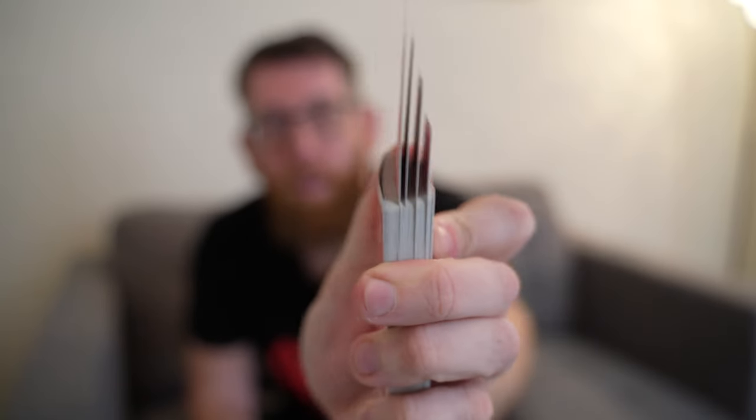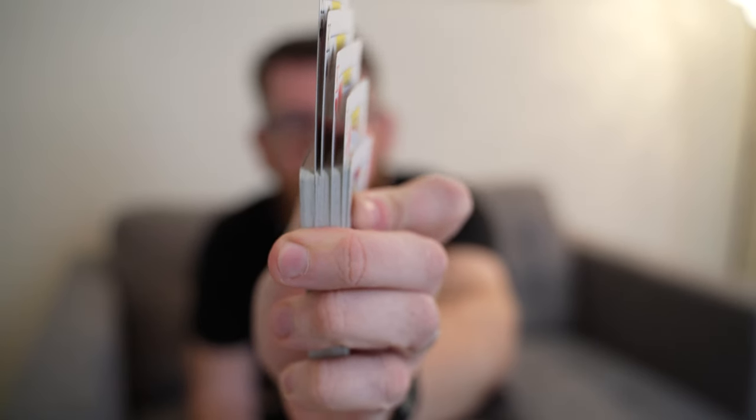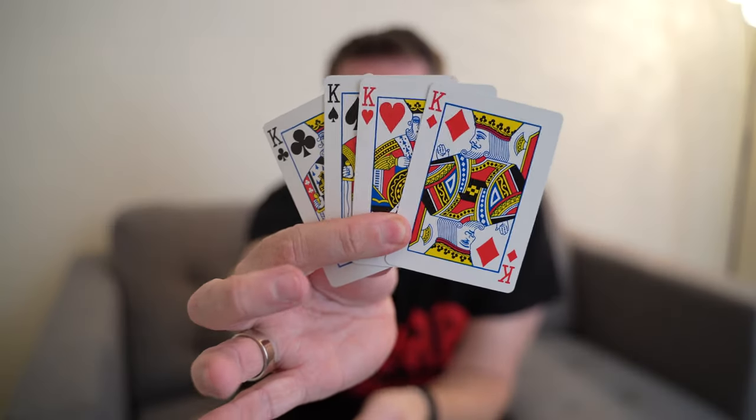Essentially all you're doing is taking these cards which are reversed and putting them somewhere in the deck. I always like to do it so you can have a visual display of the kings all in the deck like so, lost in particular places. As you can see, they're all in random bits in the deck. Then all you do is strip them back out and those four will be back on the top of the deck.